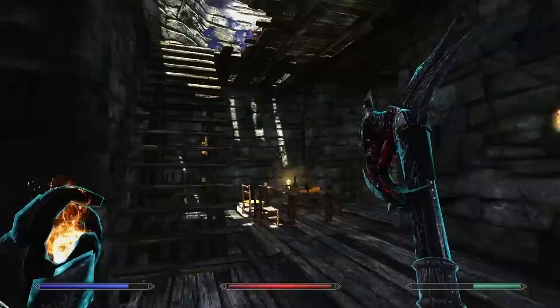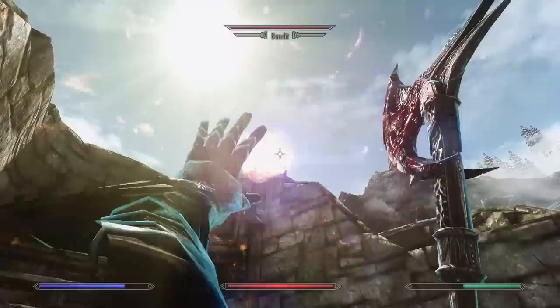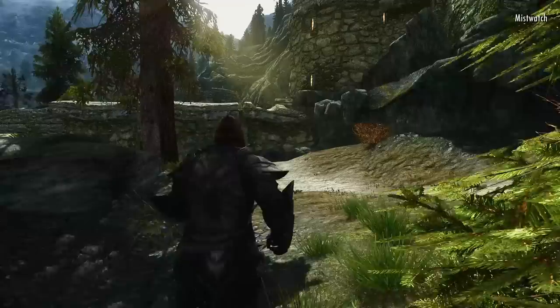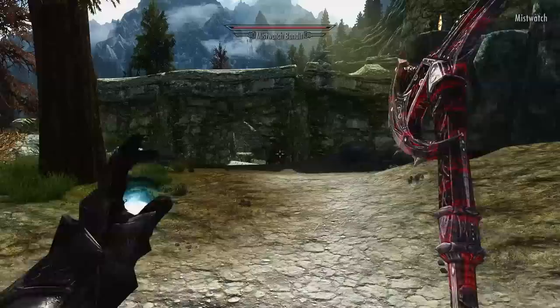We've decided on Breton for the skill bonuses, the magic resistance, and the fact that you start with the Conjure Familiar spell. Magic resistance is extremely helpful — it helps weaken magic damage including dragon breath damage — and we can couple this with the magic resistance perk to have 55% magic resistance, not even including the standing stone or other active effects.